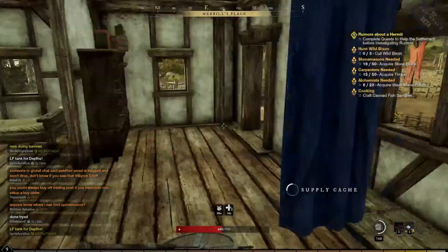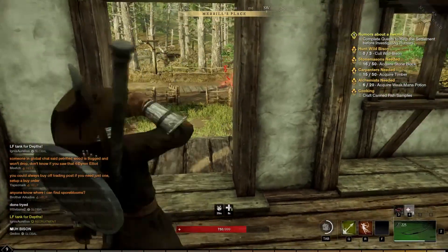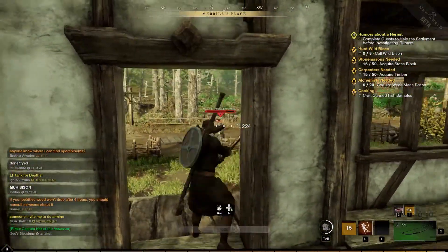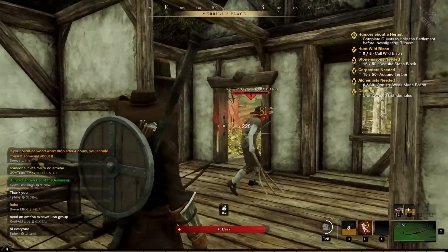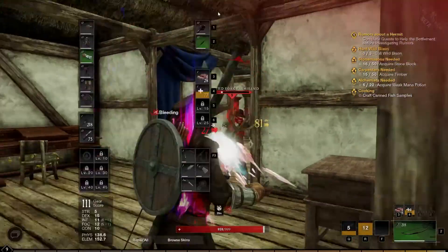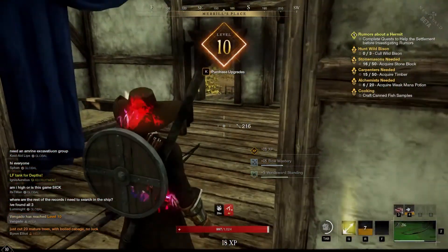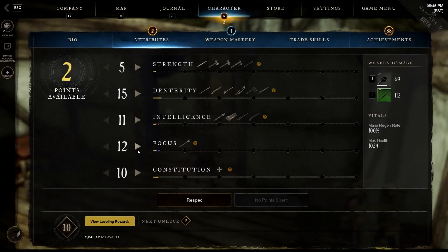Don't forget to check your HP after every fight — I forget to do that sometimes. You don't have to eat after every fight, but you should keep your health pretty high because you never know what's going to happen. I just hit level 10, and that unlocks the first bag slot.